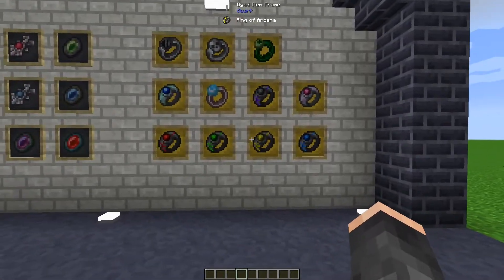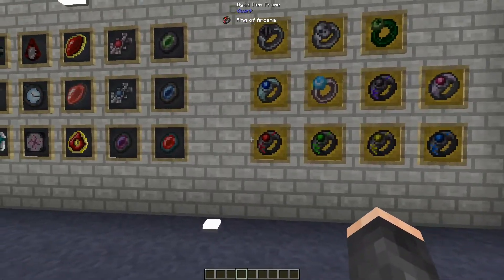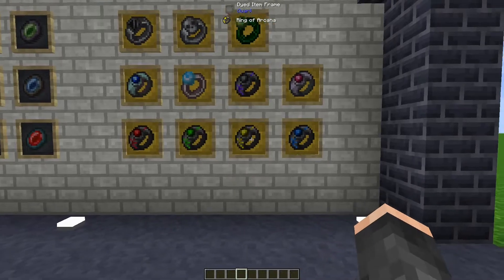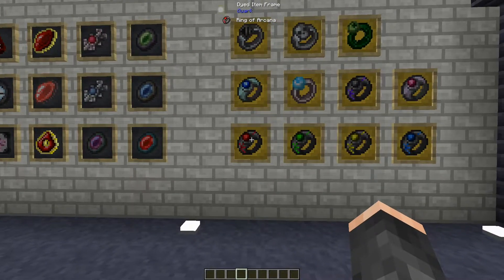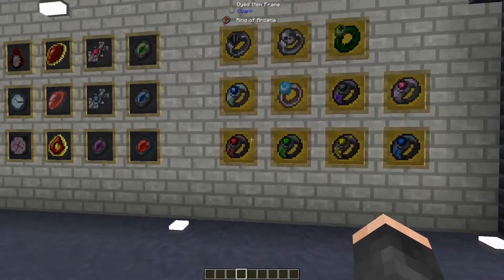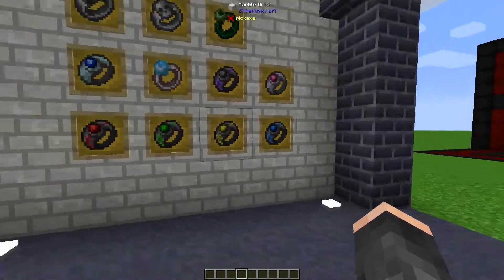To start off with, we have the Ring of Arcana. As you can see, there are four different colored variations - these are for the different modes it can be set into. The Ring of Arcana itself is basically a combination of the Ring of Ignition, the Ring of Zero, the Harvest Goddess Band, and Swift Wolf's Rending Gale - so it's basically all of those rings combined.